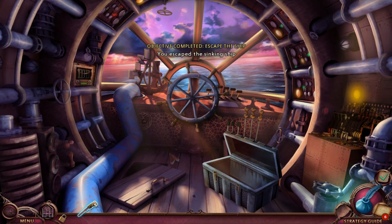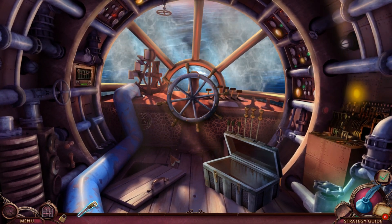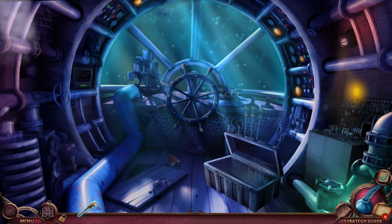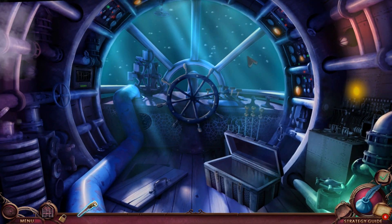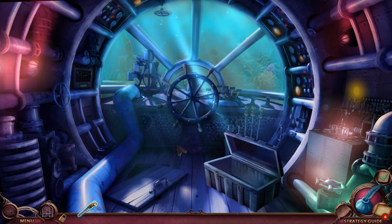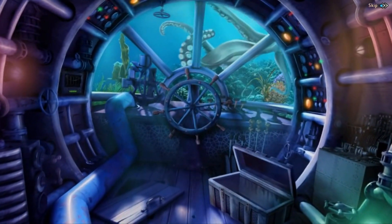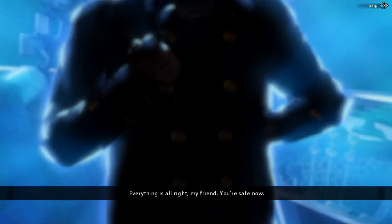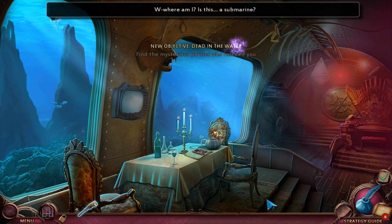We're in the water, gone down now, and we escaped the sinking ship — nice. I think we've hit the button. The Kraken! I think it's tipped us over. We're upside down. Everything is alright, my friend — you're safe now. I hope that's a pipe or something in your hand. Where am I? What is this — a submarine?